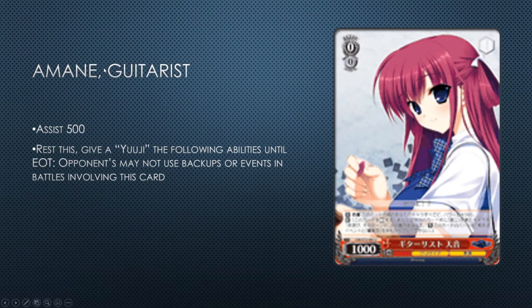Amane Guitarist — it's an assist 500, and then rest this to give usually the following abilities until end of turn: opponents may not use backups or events in battles involving this card. It's the AoT killer. But how many UG cards are actually good? There's the clean cut, the drop searcher, a level one combo, and a level three that lets you free-play other level threes from hand. Maybe playable if you play the drop searcher in a lot of decks, but the card is very restricted requiring probably more than eight UG cards to activate it.